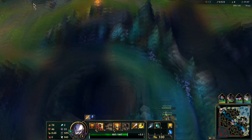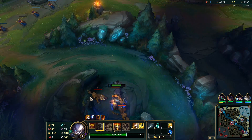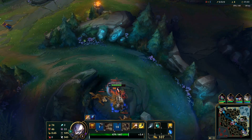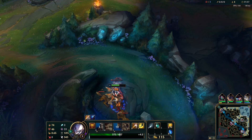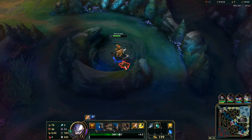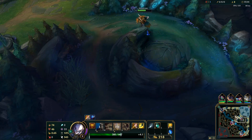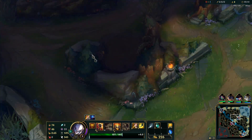Take our E second. Nice, interrupted their auto attack there. You always want to let your first two punches go and then follow up with your Q if you can — that's how you maximize damage with Set. Gonna grab my red buff here.